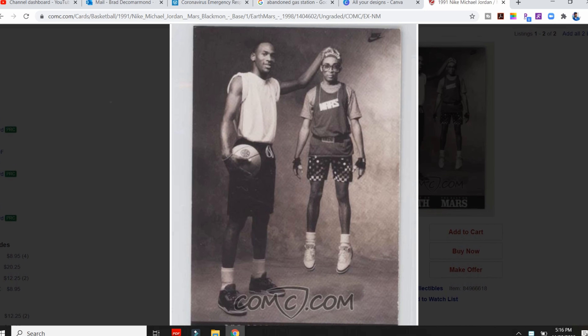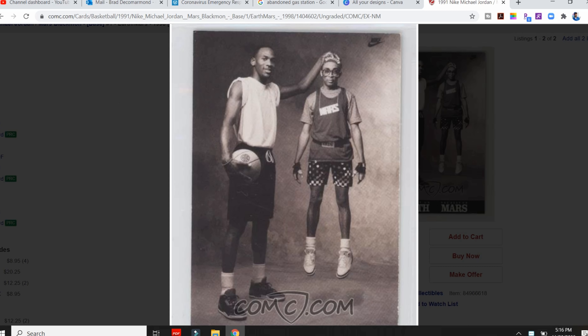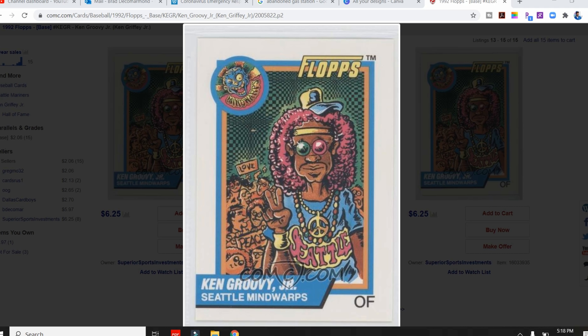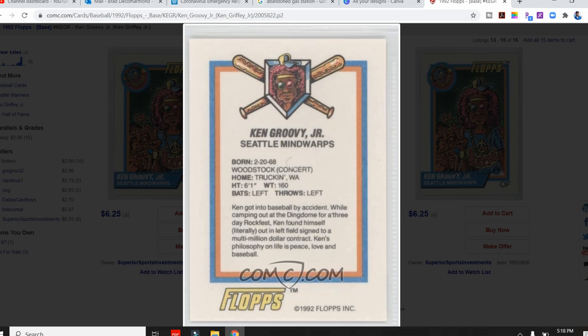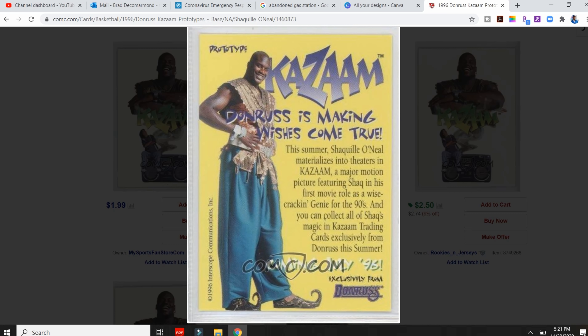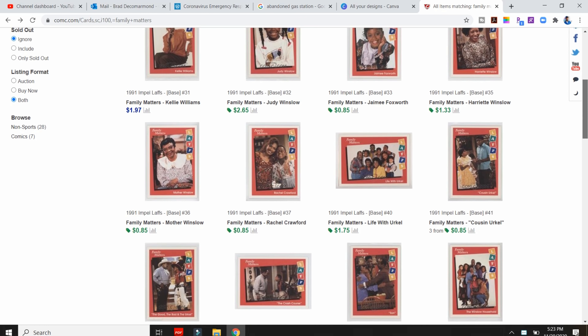Other cool cards I found on COMC include a Michael Jordan and Spike Lee Nike campaign card, a Ken Griffey groovy 70s cartoon card, a Shaquille O'Neal Kazaam card from his movie back in the 90s, and even cards from some of my favorite TV shows as a kid including Family Matters, Full House, and of course Uncle Jesse himself — John Stamos.